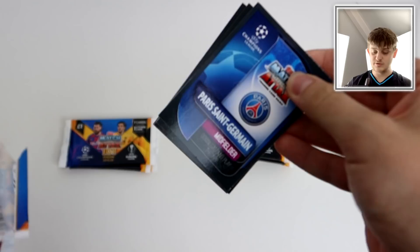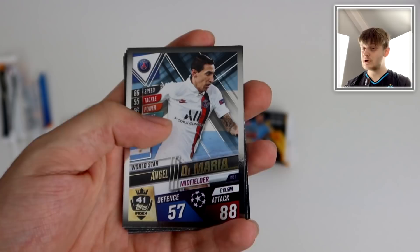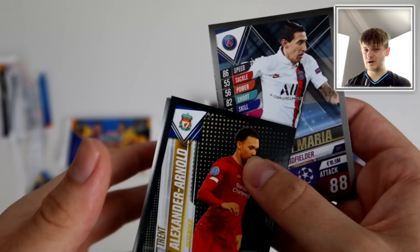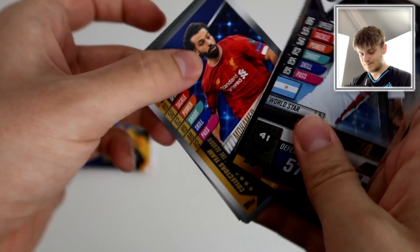Without further ado, let's open the Paris Saint-Germain midfielder pack first - this is going to be a null pack, let's be honest. Paris Saint-Germain midfielder - insert card, bang: Angel Di Maria. So it could be a world star, a limited edition, or a base card. It can't be Trent Alexander-Arnold because he's got a sticker card, so he won't be at the back of the pack. I feel like we will be getting Van Dijk limited edition, which is a little disappointing.